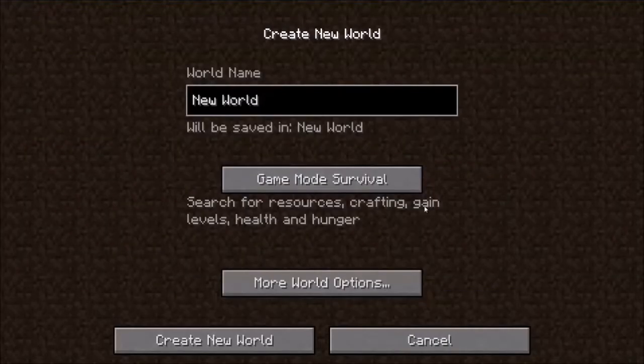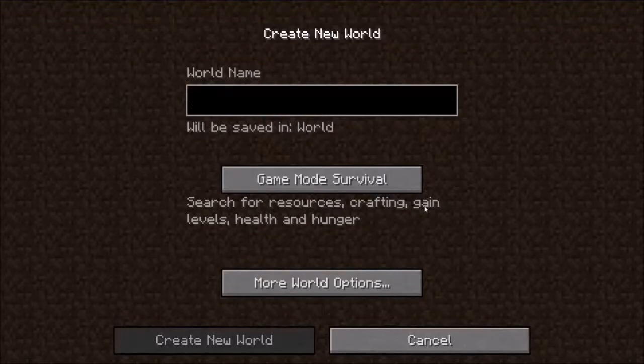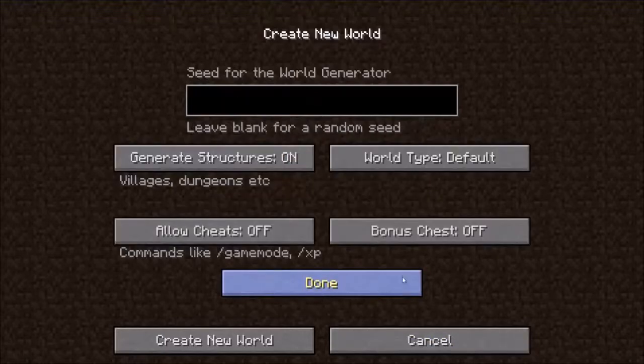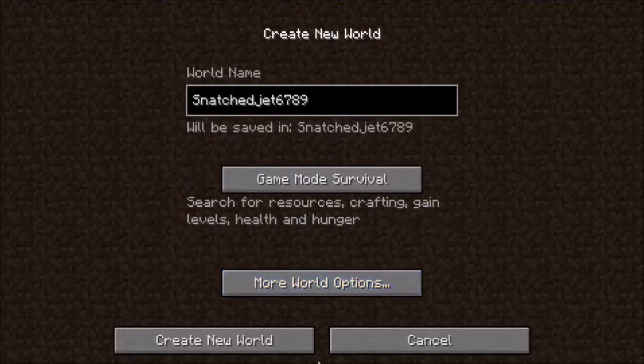Create new world. I'll just call this Snatch, the same as my name — Jet6789. Game mode survival, generate structures on, world type default, bonus chests off, and allow cheats off. I'm just going to keep cheats off, because otherwise that will probably be cheating. Create new world.